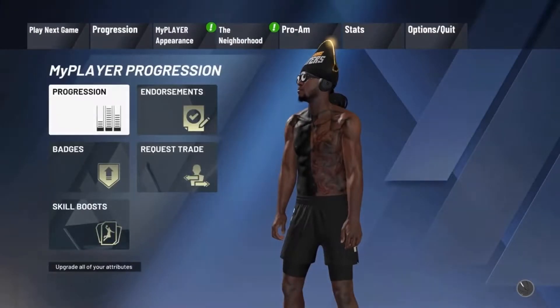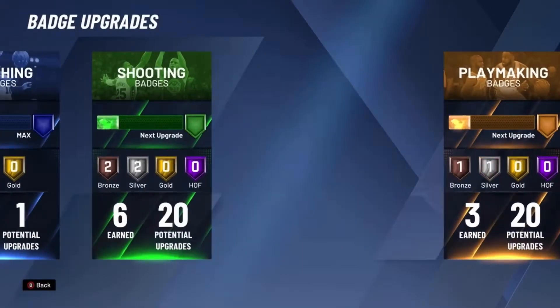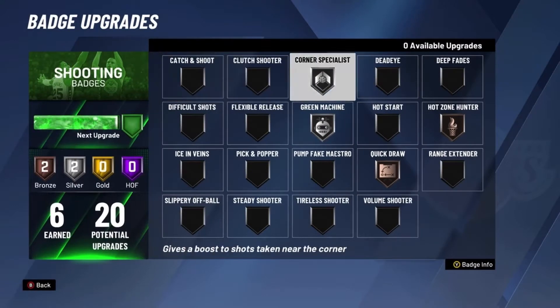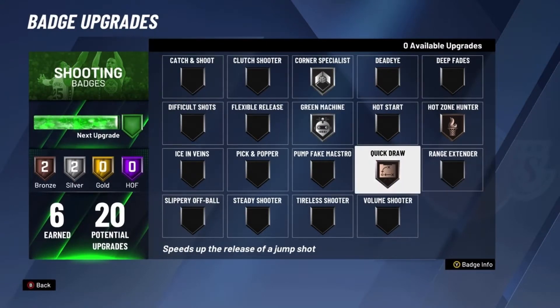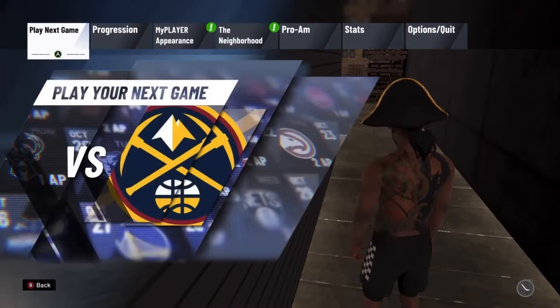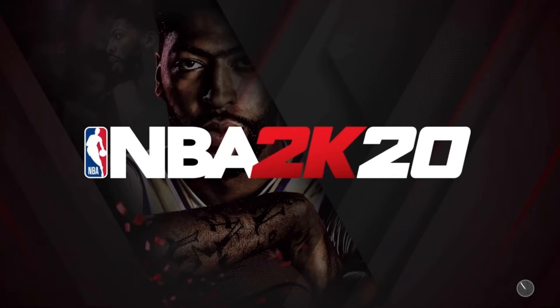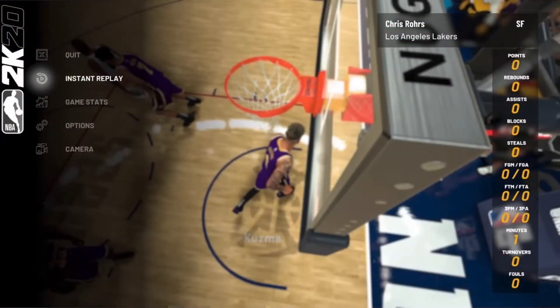This build gets an 86 three-pointer and I have 6 shooting badges - they're like silver and bronze. You want to just start your next MyCareer game. MyCareer is how you get a lot of badges. Now I'll show you how to get all these shooting badges - I'm going to show you how to get shooting badges really, really fast.